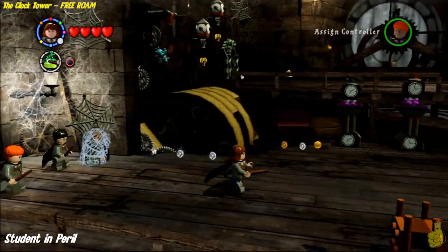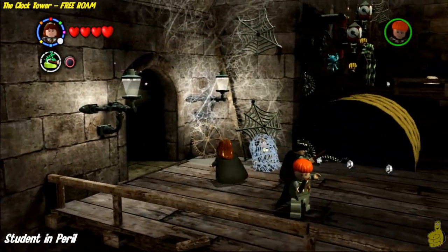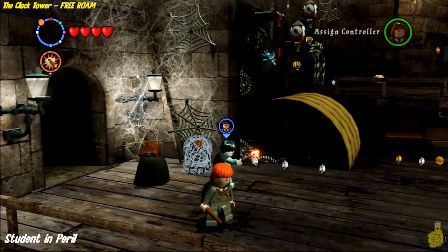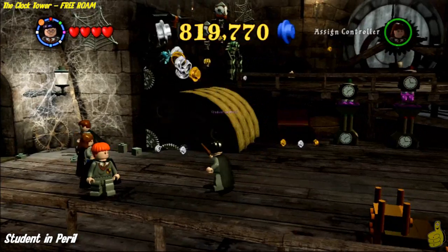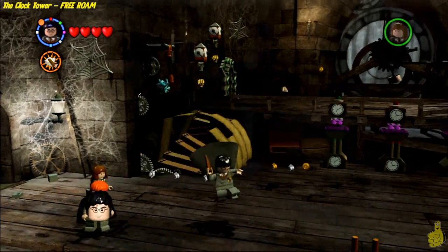In order to get out of the Time Turner area, you have to leave by walking through the door, because the clock isn't there. There may be another way to get out of it, but that's how I got out — the light went bright and then we came right back in. Now we're gonna free the Student in Peril, which will actually complete the room. Turn that frown upside down and get out of here!